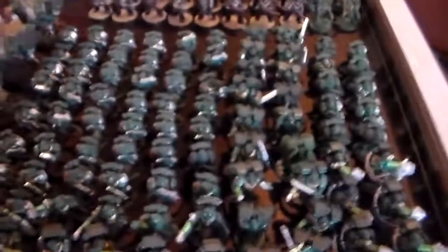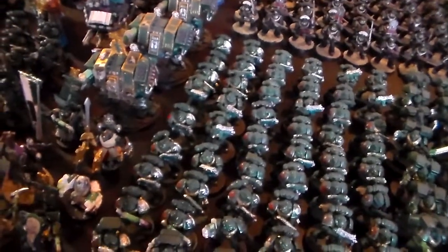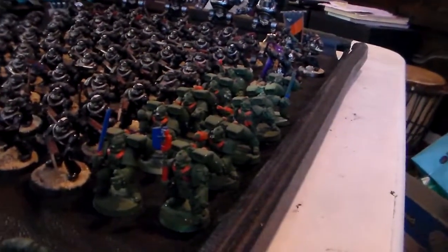Over here you can see plasma cannons and plasma guns, then the jump pack guys. The assault squad is armed with two plasma guns and an eviscerator. There are also two five-man vet squads in the front with plasma, the devastators have plasma as well, jump troops are visible there, and the dreadnoughts are armed with plasma cannons and missile launchers. That's just a couple of squads in Rhino transports.